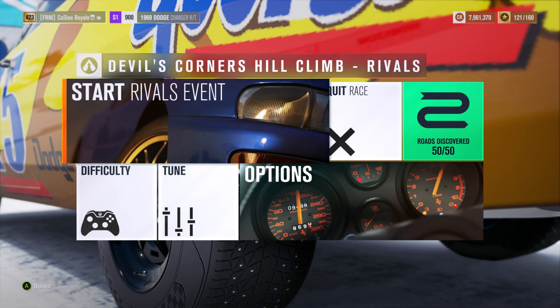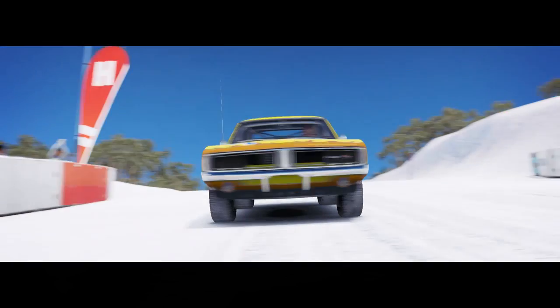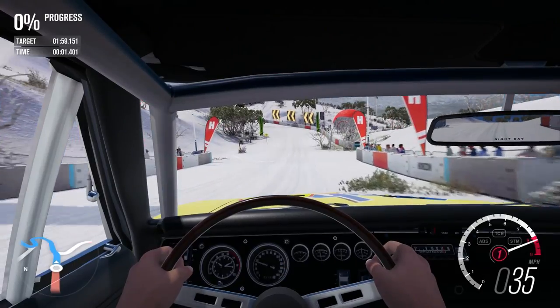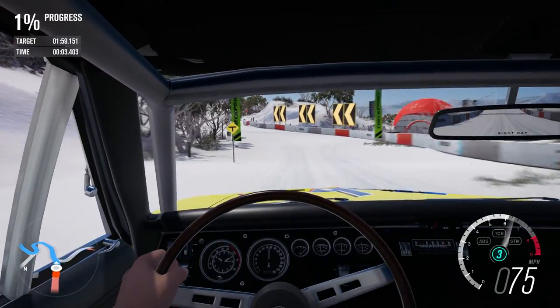The Charger is on the start line for the Devil's Corners Hill Climb. I'm going to have three runs through this course in an attempt to go as fast as possible. Our current target set by the Lancia Delta S4 is 1:59.1, a very quick time. The Transit got close with a 59.3, so maybe if we get into the 58s with the Dodge, I would be very happy. It's definitely got the power - it's whether we have the handling to wrestle it around the corners.